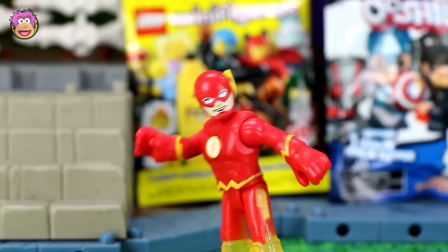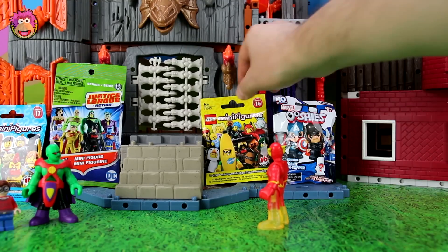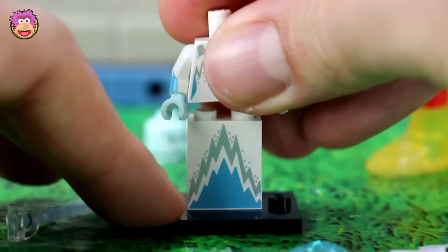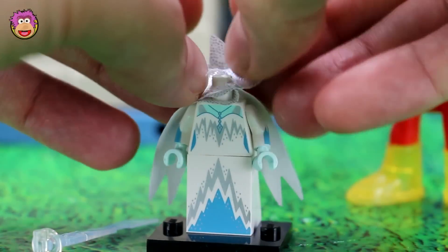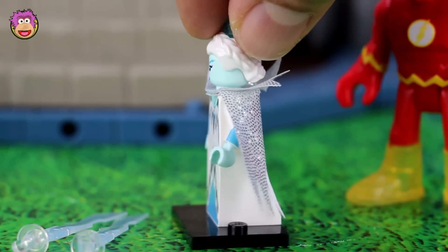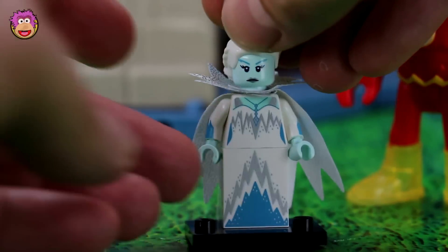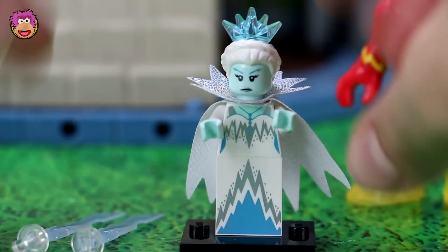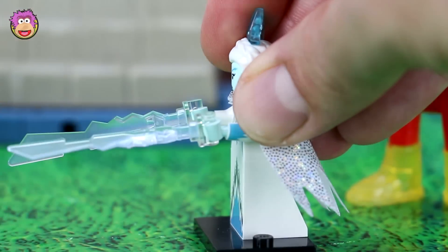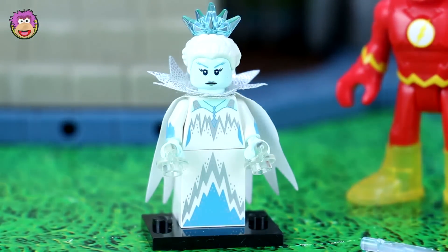Hey, it's the Flash — world's fastest man. Give me the Lego Minifigures blind bag, Series 16. I'm thinking maybe that devil looks pretty awesome. Now let's see who your first team member's going to be. Will Flash get the red devil? No, not at all — it's the Ice Queen! She's got an awesome glittery cape and collar, a fancy icy dress, little ice-blasting accessories, a cool icy crown, and blue skin. She's awesome.